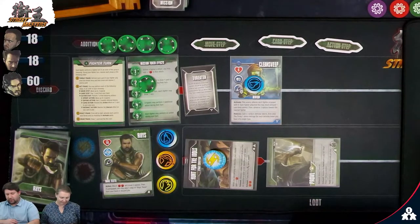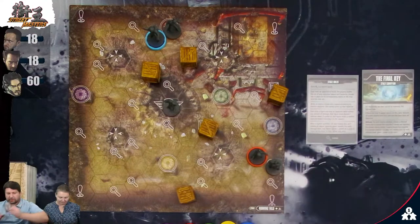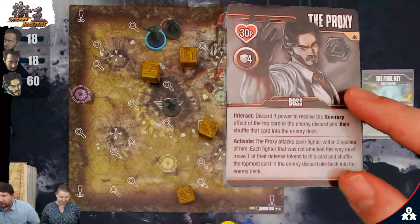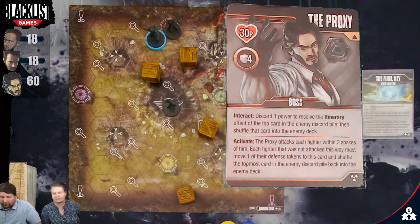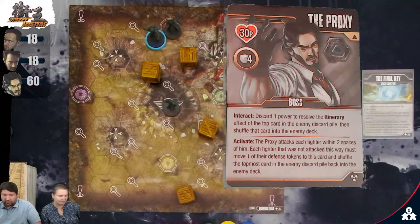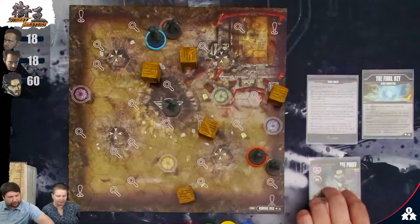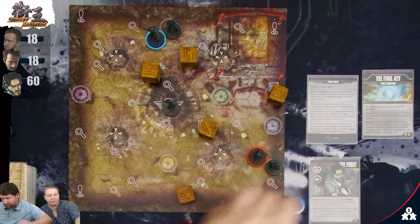Now we move on to the enemy phase. The Proxy activates: he attacks each fighter within two spaces — nobody's within range. Each fighter not attacked must move one defense token to his card. We don't have enemies to shuffle back, but he gets one of our defense tokens. I'll give him a punch.